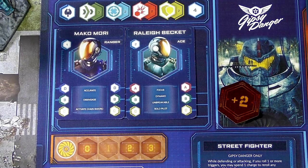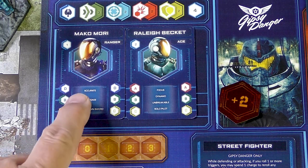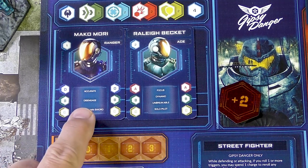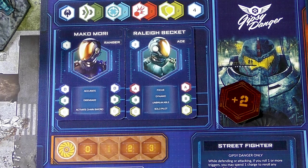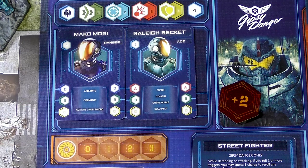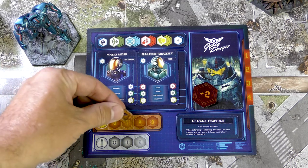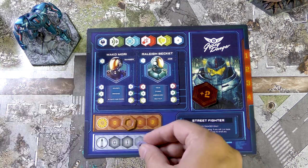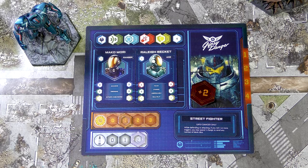I put the plus three token on my card to remind me I have plus three to my Skill, which is two. By contrast, if I put Mako Mori in instead of Yancey, the D and A don't line up but B and C do — so I'd have two connections and add plus two to my Skill. Each pilot also has keywords: Mako has Accurate, Disengage, Activate Chainsword; Raleigh has four others. These are special abilities activated when you play the Deep Drift card. We also start with the grayed-out values — one Charge and two Ammo.